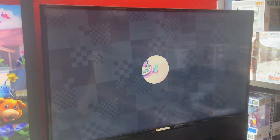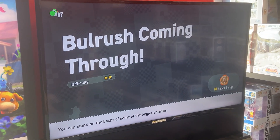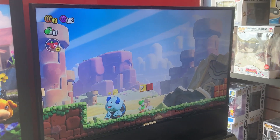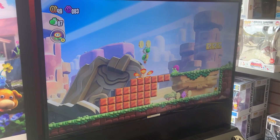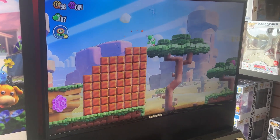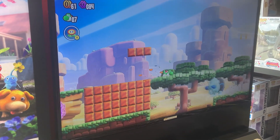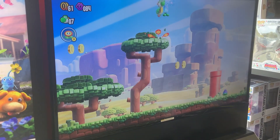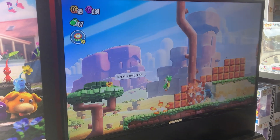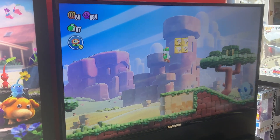The purple coins are cool — I forgot their exact name — but they're hidden in a similar way to Star Coins, with about 10 coins per level. The level design in general is way more interesting than in the New Super Mario Bros games. The best way to describe it is New Super Mario Bros mixed with Super Mario World mixed with modern 2D platformers like the modern Donkey Kong Country games, Rayman Legends, and Rayman Origins.